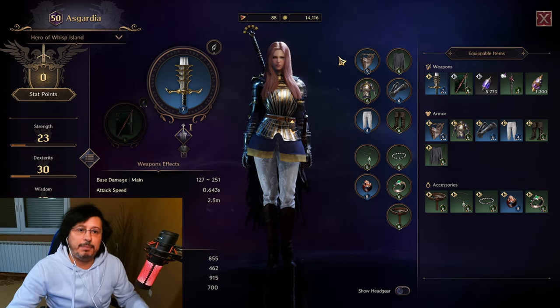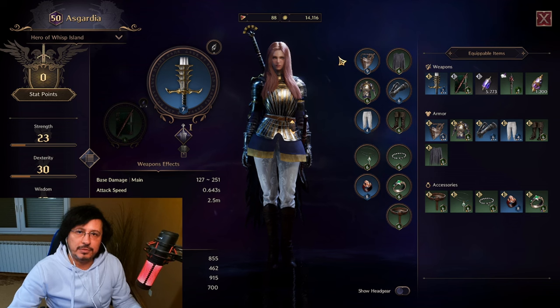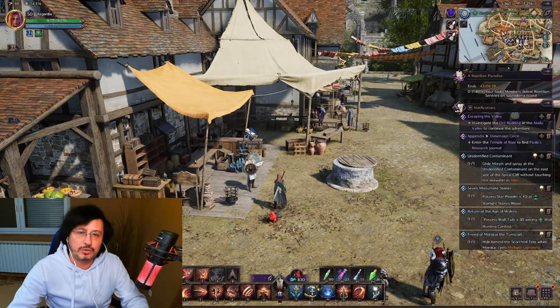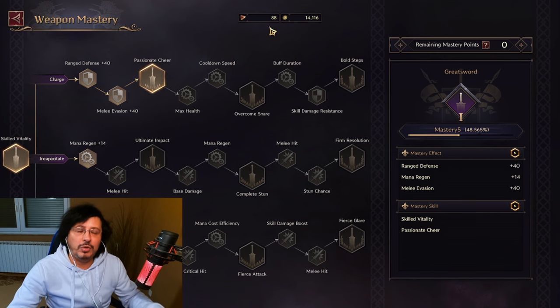Conclusion: is Throne and Liberty pay to win? Sadly, I have to admit without any doubt — yes. You can gear up, you can swipe your card, you can get best gear in the game by spending real money, buying Lucent and buying gold indirectly. However, the story is not over regarding that, because if you have best gear in the game, that will not help you if you didn't upgrade your skills — and that you cannot pay to win. Also, you need to have your weapon mastery on a high level, which happens over time the more you play. That also you cannot pay to win.